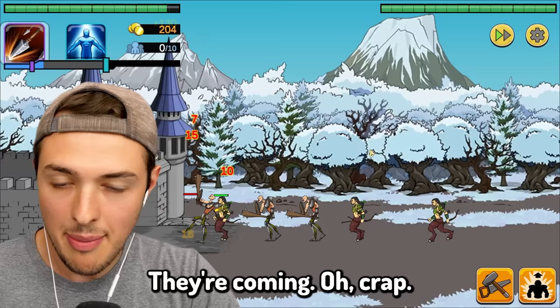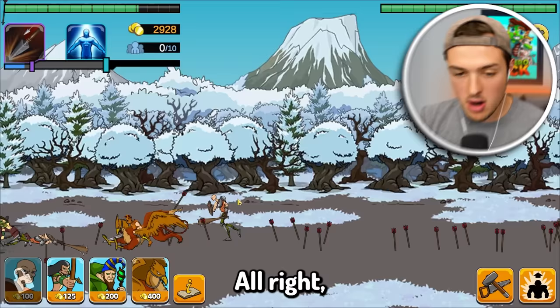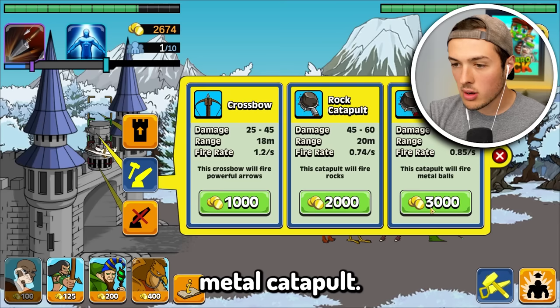Oh crap, I was not ready. My health is going down. They're doing a lot of damage right now. I think I'm going to need to use my arrow storm. Perish. We got all of them but one. We got a lot of money from that. What we have to do is add in another one of our turrets — we're going for the metal catapult. We got it! A metal catapult and Cluckers — the wombo combo.